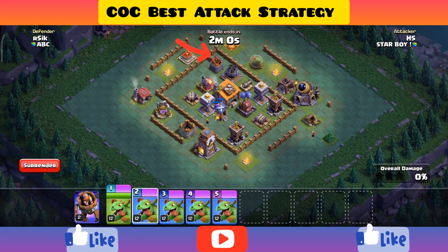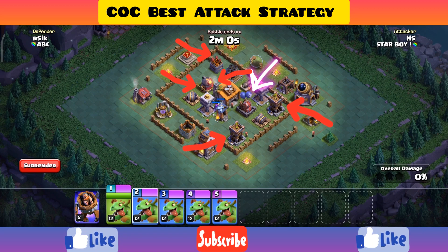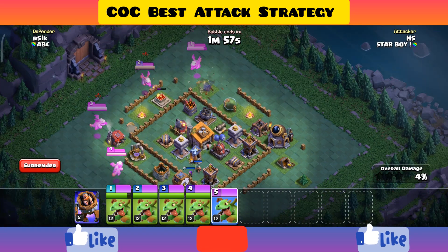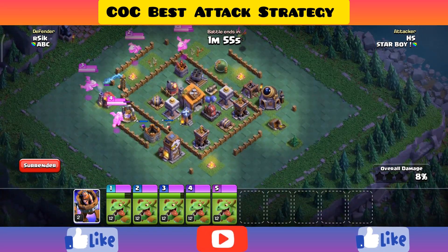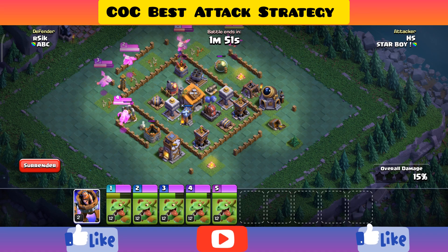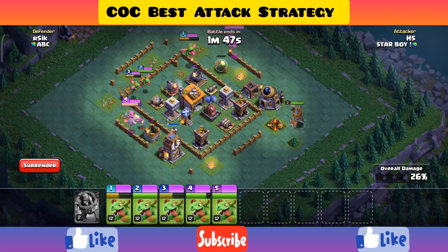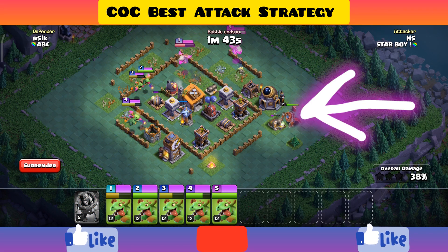We will use baby dragons, and these are the air defenses which we have to attack first. Be careful and deploy your baby dragons where most of the air defenses are. After the archer tower starts attacking the baby dragons, deploy your Battle Machine.